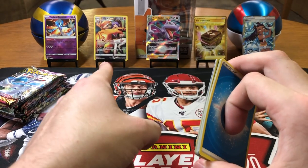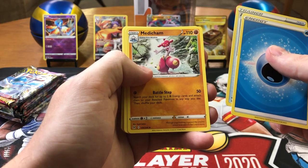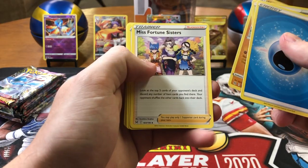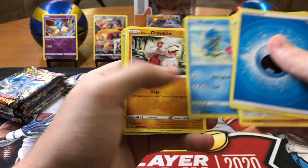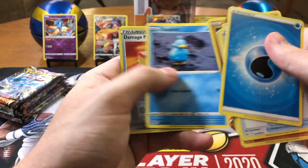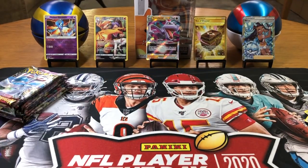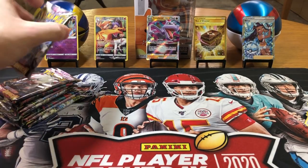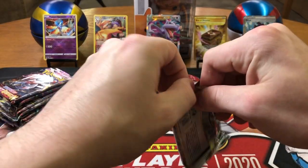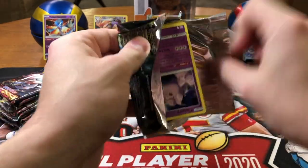I'm still really hyped about that Charizard card — that's awesome. Water, Arcanine, Medicham, Misfortune Sisters, Lickitung, Shuppet, Shellos, Growlithe, Ducklett, Damage Pump — reverse, and a Rhyperior non-holo rare. How many packs left? Like 9? I believe like 9 packs left. Come on, we need some big hits — we need some big boys!